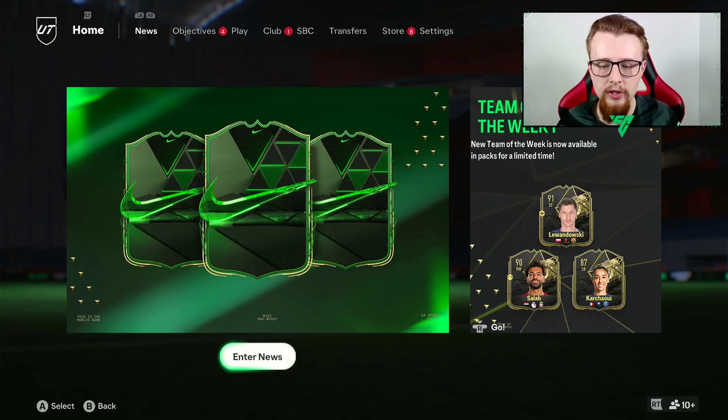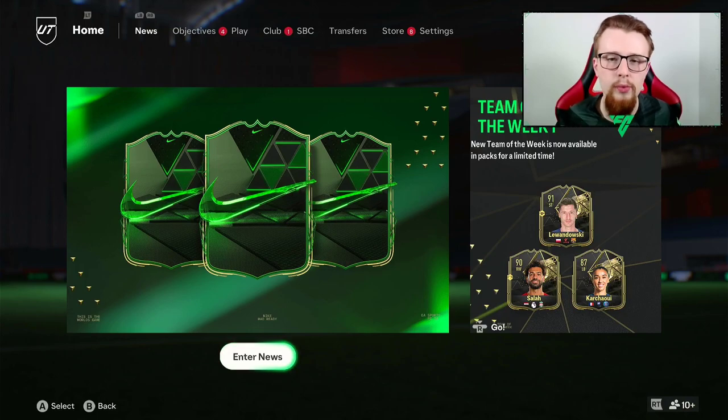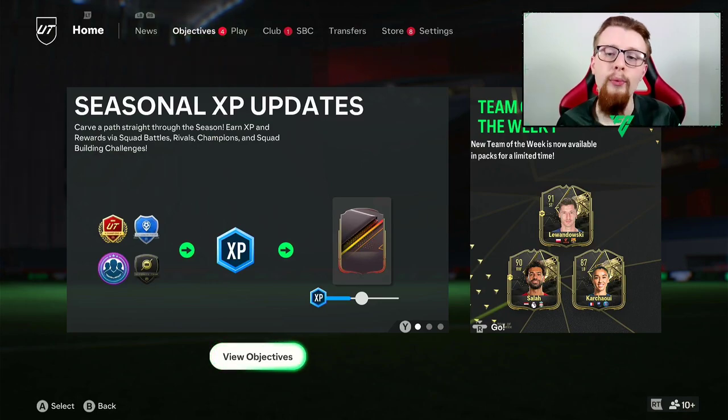We will have our 4,600 FIFA Points for the game and will start using them, but for now we're going to go without them. As you can also tell, we have lost a few coins since last time. We've also changed the club badge - we finally got a Liverpool badge - and I've changed to have the home kit as a Liverpool kit. Apart from objectives, we're always going to use the Liverpool kit.